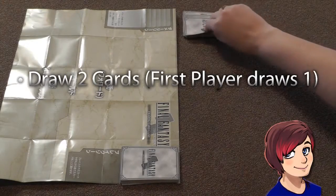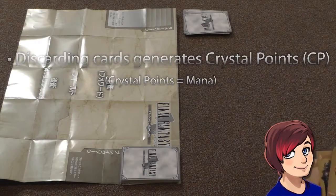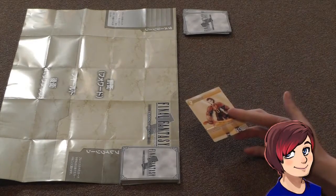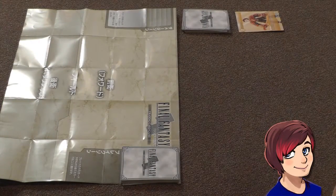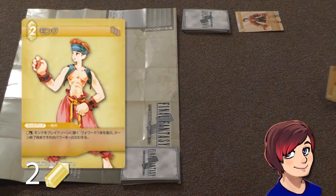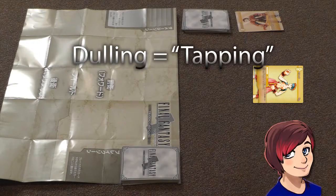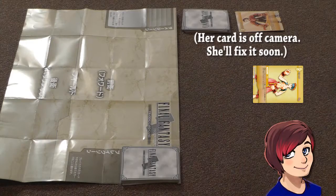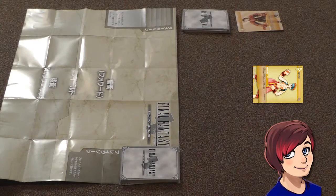The first player will always only draw one card. You want to discard a card to generate CP, crystal points — think of crystal points like mana from Magic the Gathering. I'm going to start by discarding Dalita. Discarding Dalita has generated two Earth crystal points, since that yellow color is Earth. So now I can play another Earth card — this is a backup monk. He's going to come out dulled, or tapped as you might know it. When he starts out like this you can tap him to generate another Earth CP, but right now he just comes out with Summoning Sickness. So he can't do anything right now and I can't do much else, so I'm going to end my turn.